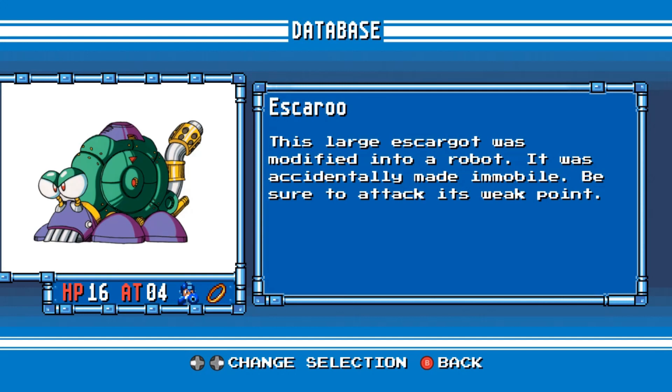Escaroom. This large escargot was modified into a robot. It was accidentally made immobile. Be sure to attack its weak point.